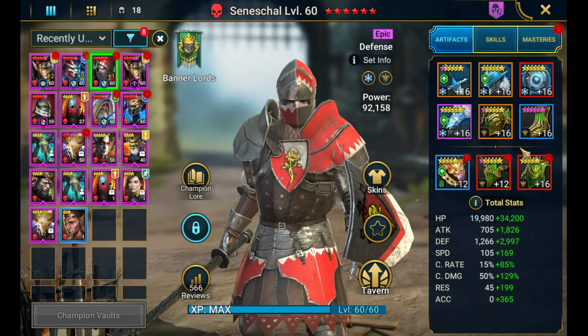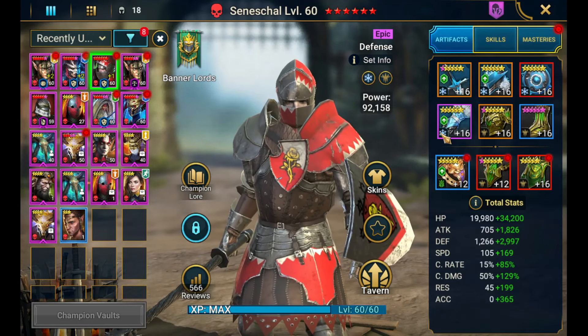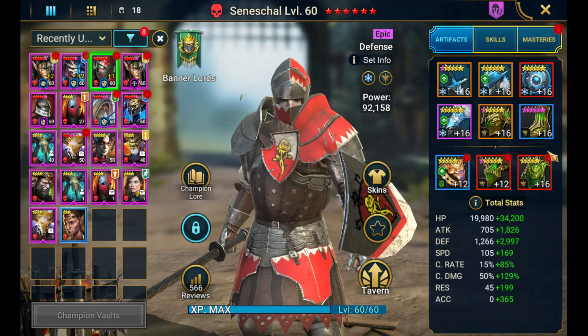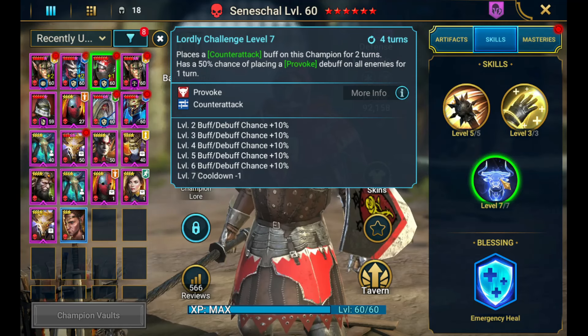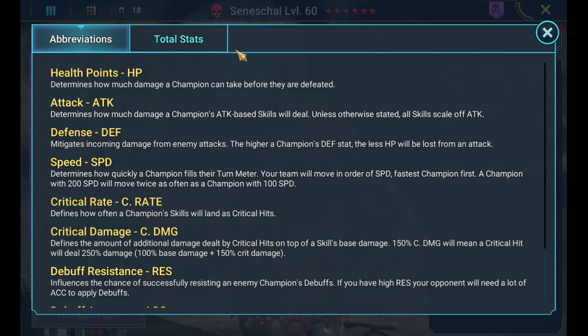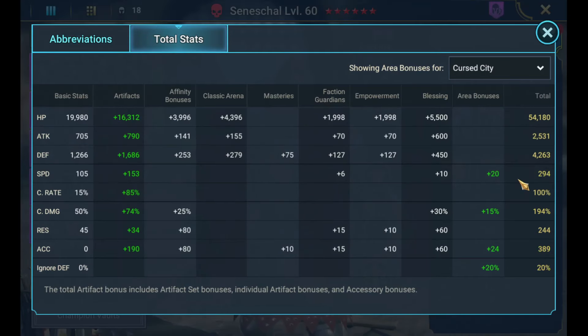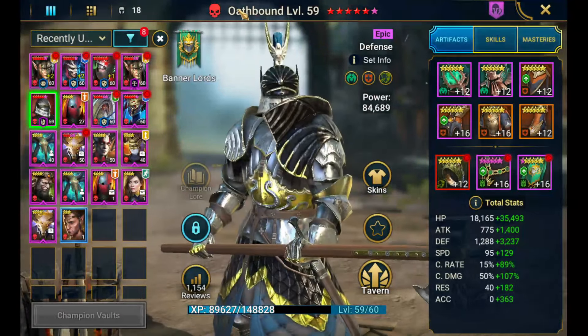The second champion in order of speed is Sinescal. He's built in frost set and merciless set — four pieces — because you want to refresh the cooldown of this skill. The merciless isn't mandatory; the most important is the frost set, because when you place the provoke on the enemy team they're going to attack you and you have a chance to freeze them. Total stats on him: 294 speed, 389 accuracy.